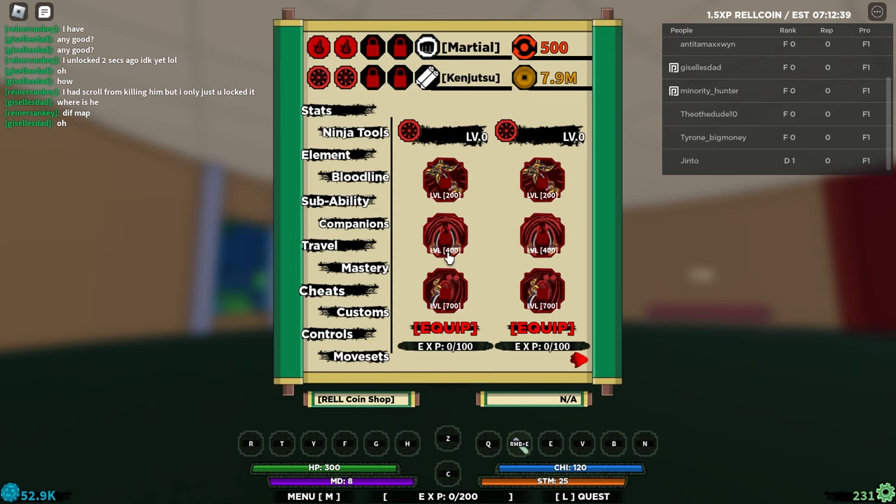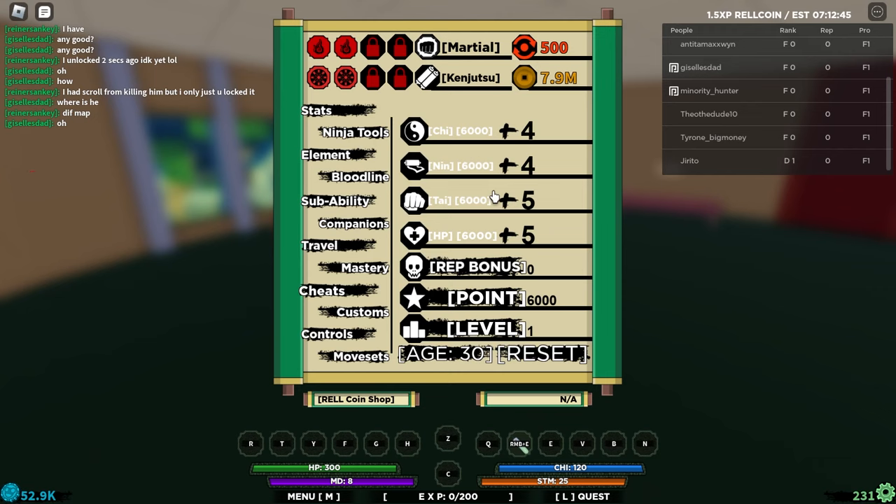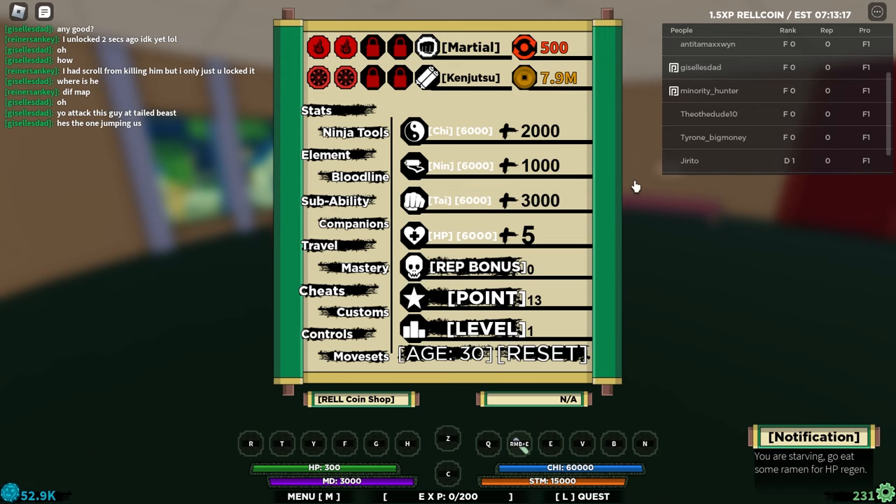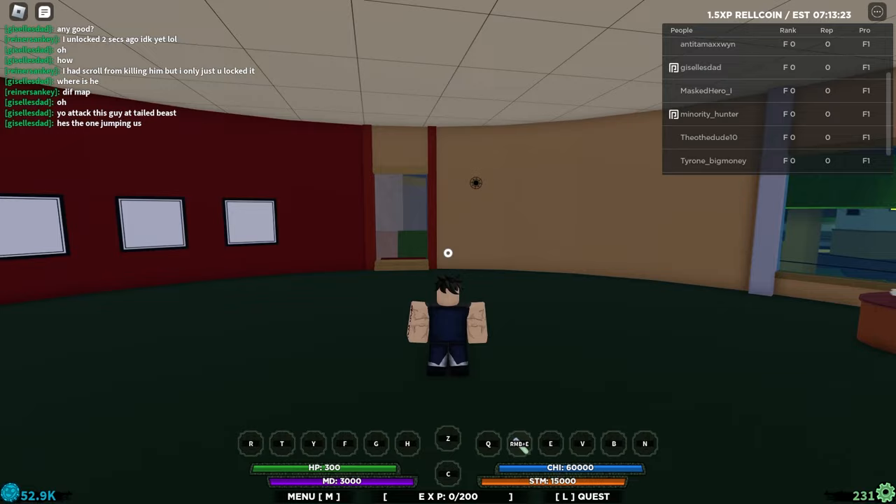There we go, ranked up - we are officially level one. Let's go ahead and go to start points. We got 6k start points. I'm gonna put 3k into tai, 2k into chi, and 1k into our nin, and we'll leave our HP for later. So we got 2k into chi, 1k into nin, and 3k into tai. That's pretty good.